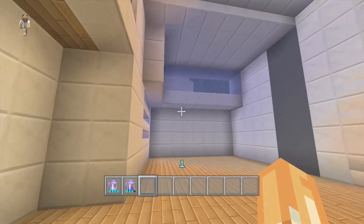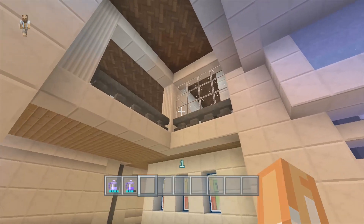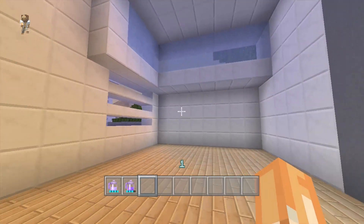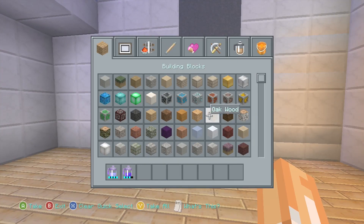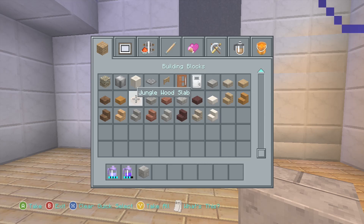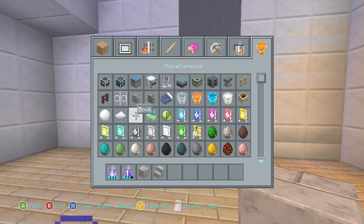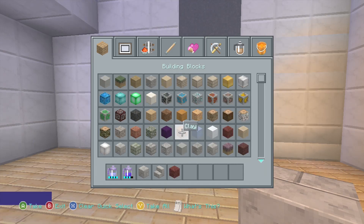We're going to come over here to where we made this bathroom in part 7. What we're going to do is come down here and make a fireplace right here. What we're going to need is stone bricks, stone brick stairs, and a nether rack for the actual fire itself. We'll also have a cauldron up at the top, but we can do that a little bit later.